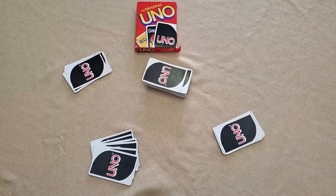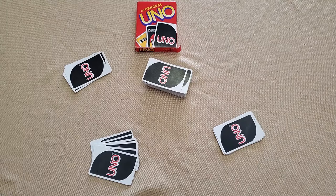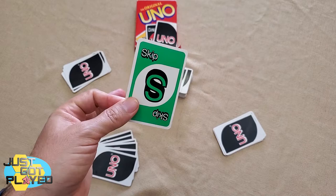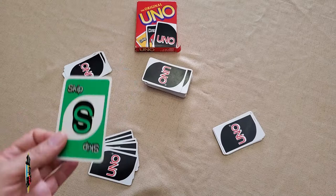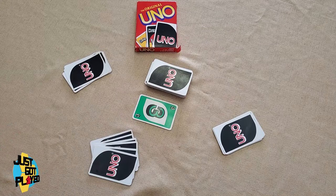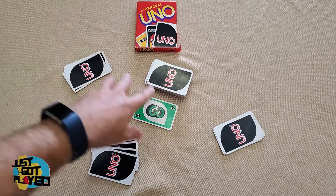To start a game of Uno, the first thing you need to do is pick a dealer. You give one card to each player, and they look at the face value. If it's a word card, that value is zero. If it's a number zero through nine, the player with the highest numbered card is the dealer. They shuffle the deck, deal seven cards to each player, turn over the top card of the remaining deck, and then play starts.